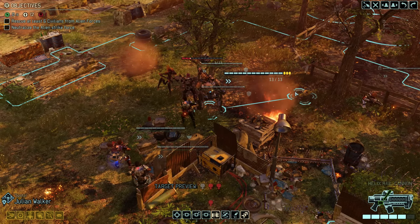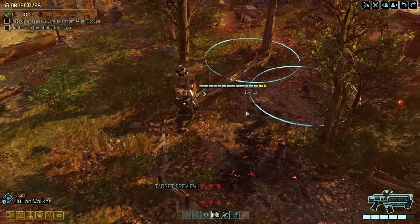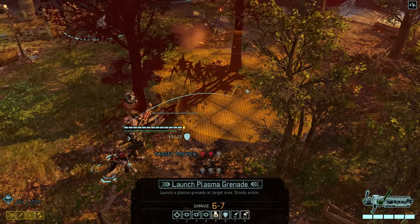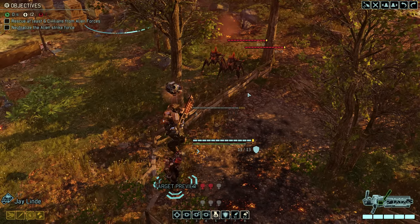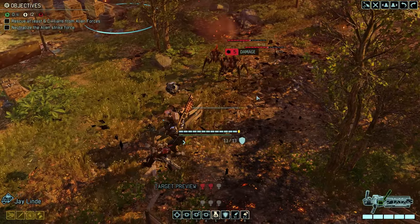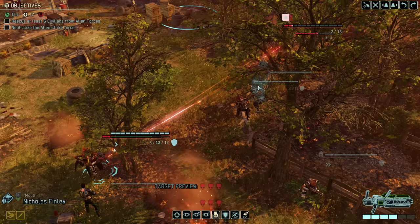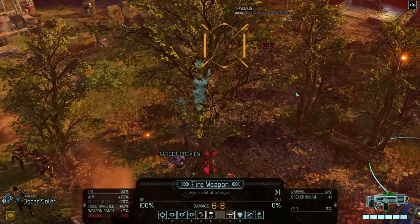Looks like we're off to a great start! In that case, let's do it the easy way and send in our Spark, Julian. After a move we probably should have made in the first place, we can now send in our new Grenadier and have QT drop the first of her four explosives. That leaves the two Chrysalids standing with eight hit points each. Let's send in our heavy gunner Nicholas, who is once again benefiting from both scope and tracer rounds — unfortunately he only deals minimum damage.